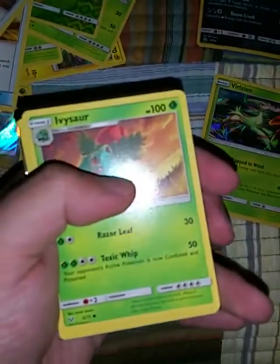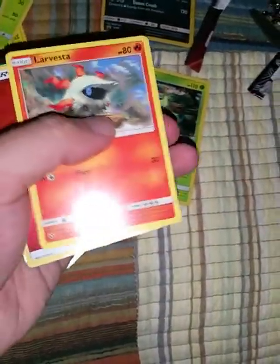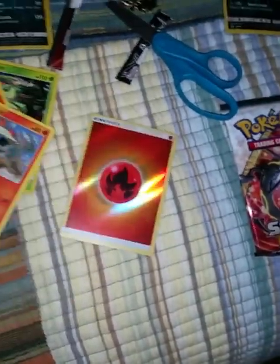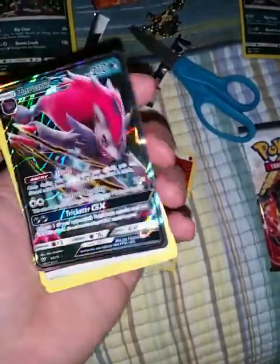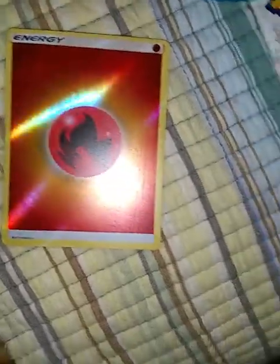Hope I get some good pulls, man. First card — wait, what in the world? Another Ivysaur. What the heck's with all these Ivysaurs? Yo, I see something shining in here, though, guys. Cool fish. Sure Wish. Litten. Harvester. Yo, sick — we got a reverse holo energy. I don't have any of those. That's lit. Oh snap, son — Zorark GX, baby! That is so awesome, guys. That's so freaking sick. Look how sick that is. GX card, baby. That holo energy's sick, guys.